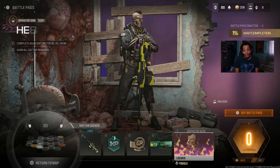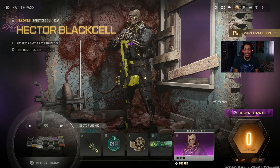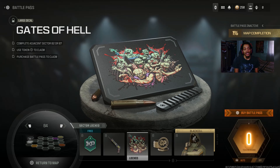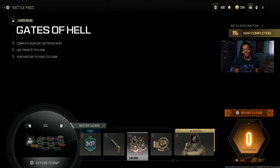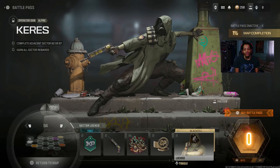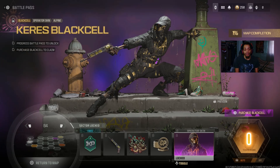We got the operator black cell for Soap — this is the default version and this is the black cell version. Looks kind of dope, I can't wait to try that out. Then we got a one-hour WXP token, a handgun for the TYR magnum, a loading screen, 100 COD points, and I think this is a new operator — this is the normal skin and this is the black cell version.